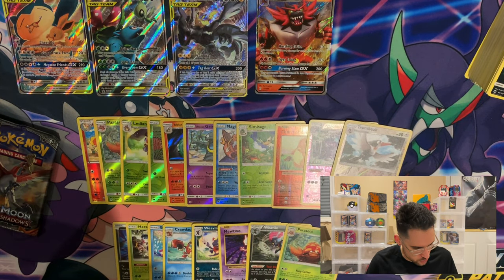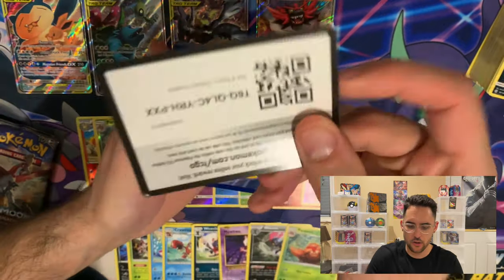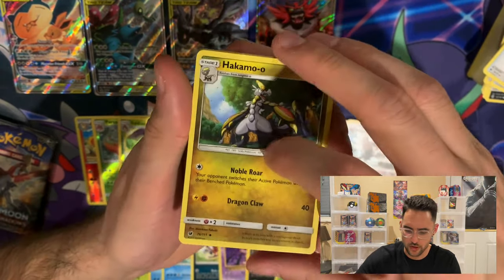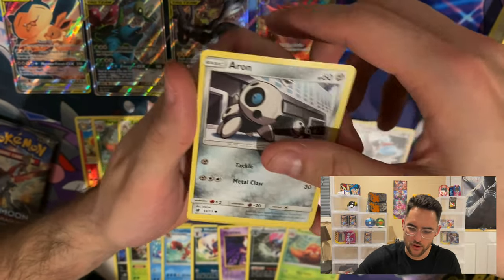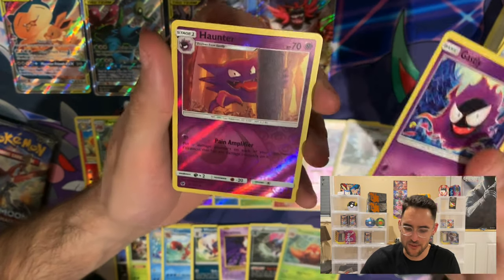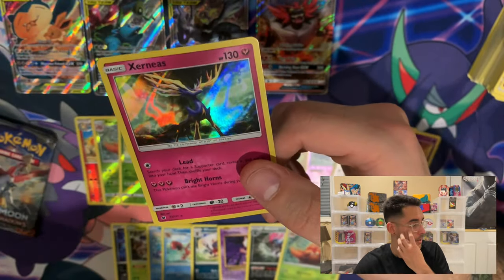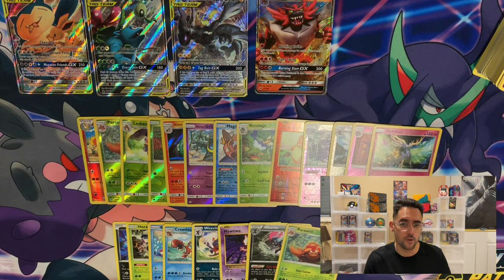We got two packs left — let's do Crimson Invasion first. If anybody wants a code card, go right on ahead and redeem it, this one's on me. We have a Steel Energy, Fighting Memory, Countercatcher, a Hakamo-o, a Skiddo, a Weedle, an Alolan Geodude, an Aron, a Gastly — wait, is this a foil? A Foil Haunter. Am I going to get a Gengar? And for the rare, a Foil Xerneas with its very majestic antlers. I was going to say horns, but it's like a deer — it definitely does not have horns.